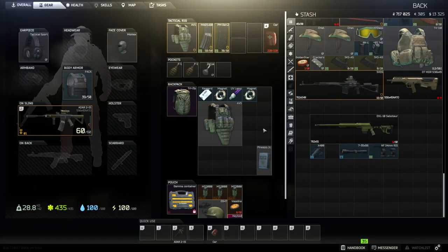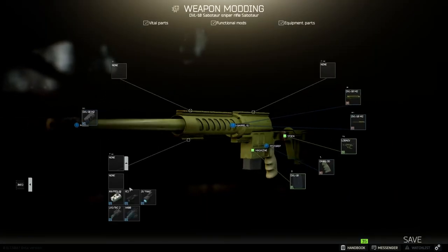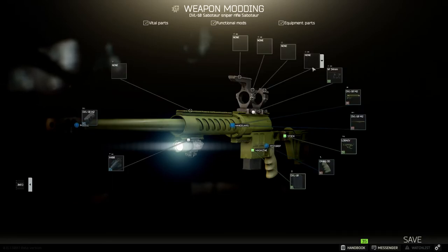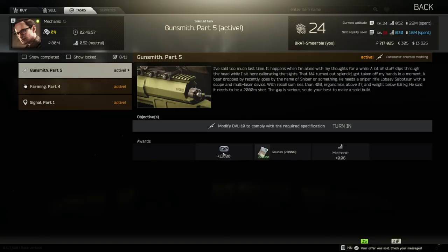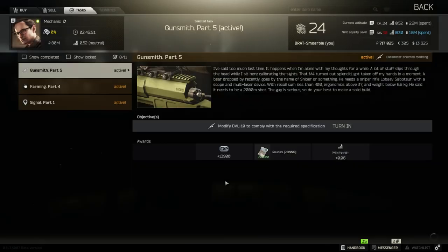We put everything together in the modding window. We start with the X400 flashlight, then the mount, and on top of the mount goes the scope — and that's all you need to do. Now we go back to the mechanic, turn it in, and we're done.